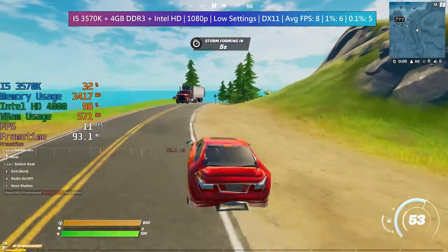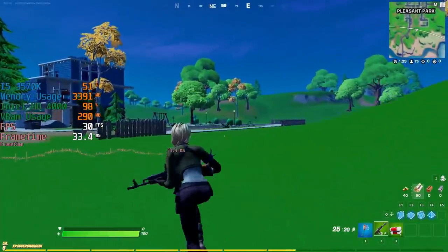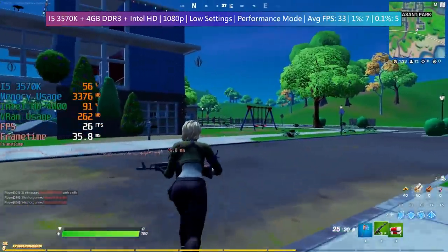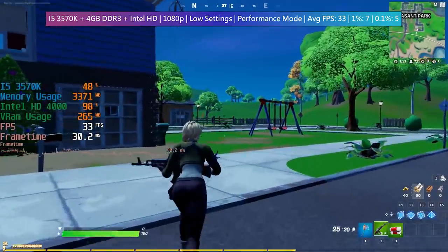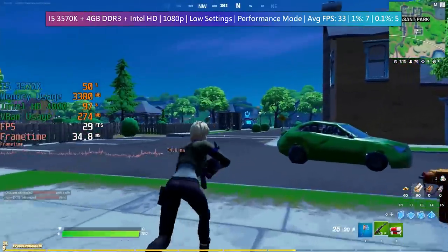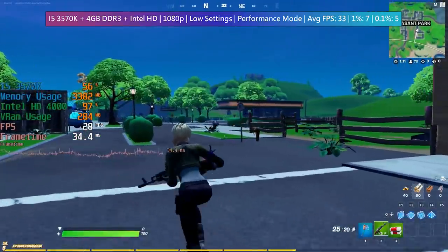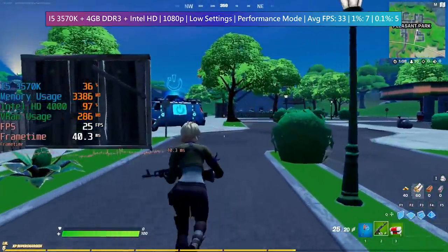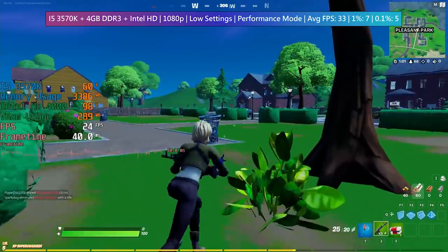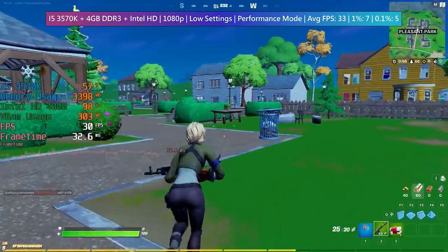Let's switch to performance mode from the graphical options and restart the game once more. Surprisingly, we were seeing 4 times the performance on average, although the stutters were still quite noticeable, especially when engaging with enemies or venturing into those more built-up areas of the map. The resolution scale is still set at 100%, but overall things do look a little less defined. I think it's just the overall drop in quality that makes things look a little less sharp overall, rather than any resolution changes going on behind the scenes.